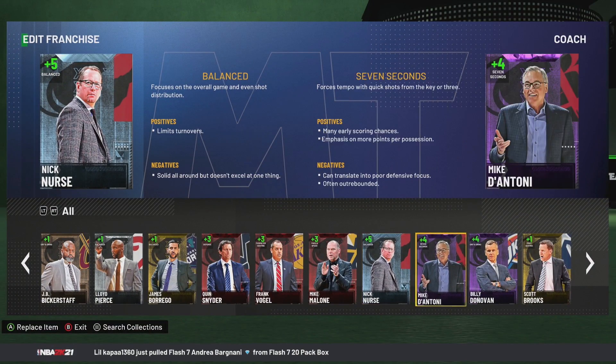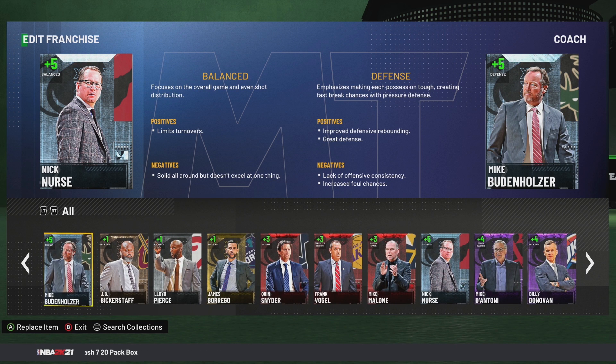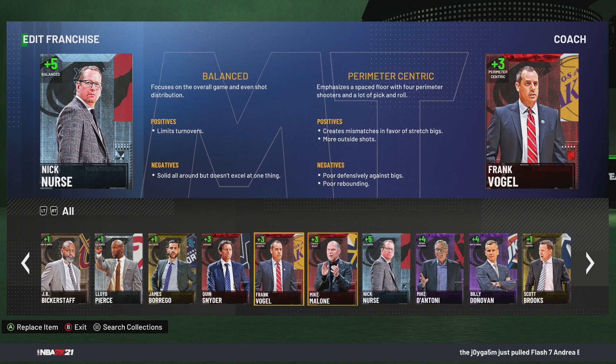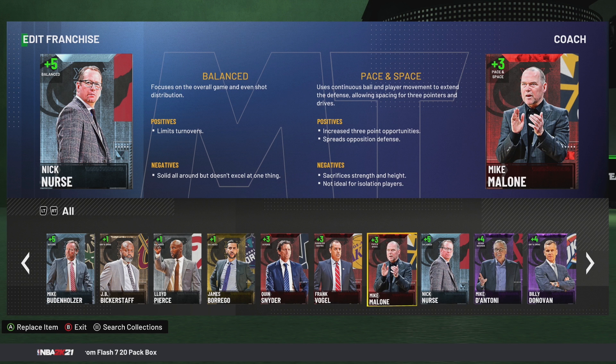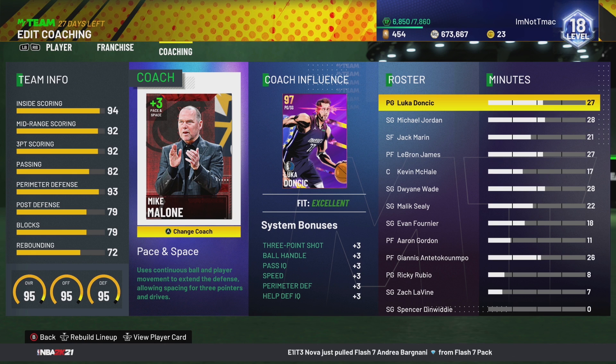Let's go ahead and move to number two, and this might shock a lot of people. At number two I got to go with Mike Malone — patient space coach. Wait until I click on him. Look what he gives: plus three three-point shot, plus three speed, and plus three perimeter defense. With him giving plus three speed and plus three three-point and plus three perimeter D, nobody else I just named gives speed. None of those other coaches gave speed — they gave the three ball and the perimeter D at plus four or plus five, but they didn't give the speed.